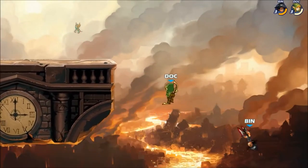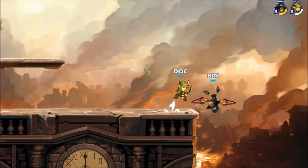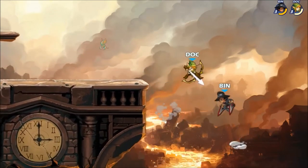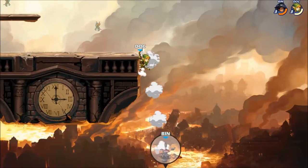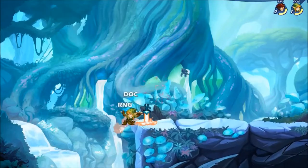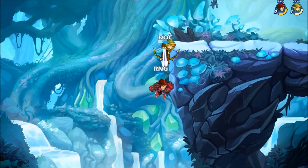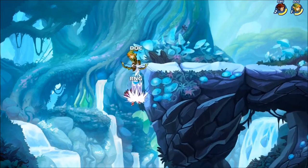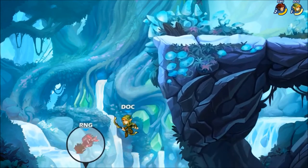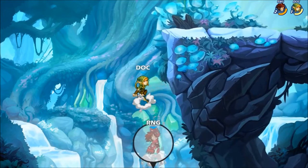Whatever down air lacks in on-stage potential, it more than makes up for what it delivers offstage — it is one of the strongest ledge guard tools in the game. Here you see Denyse doesn't respect the down air spacing. She eats back-to-back down airs and then a ground pound — she's just dead. Here we're going to see another very quick gimp because Petra doesn't respect the zone of that down air. After I land this initial ground pound and follow her down, she has to dodge through me there. Because she eats that, she has to use every option to get back, and it's an easy ground pound.